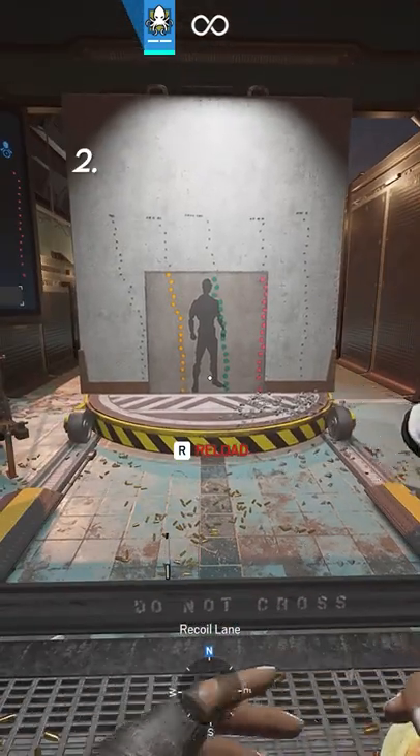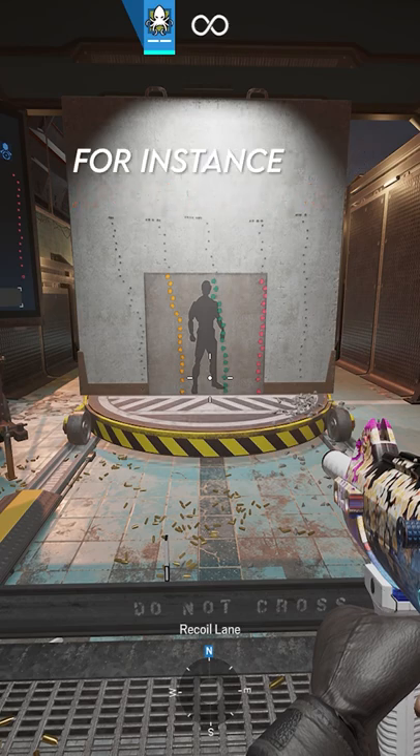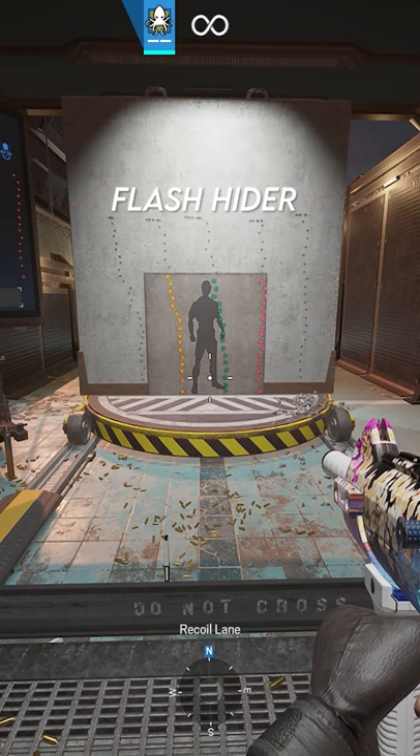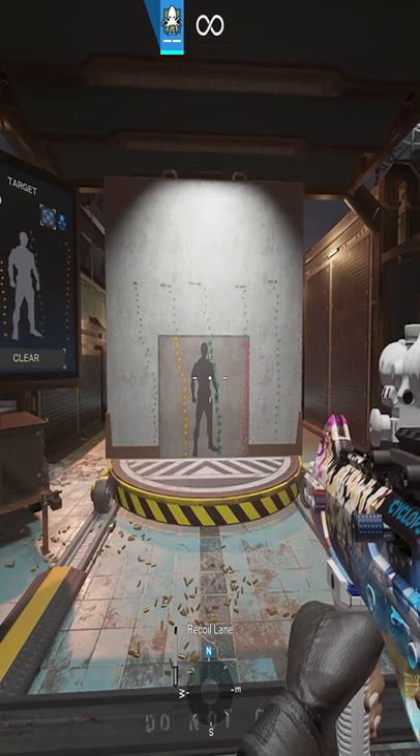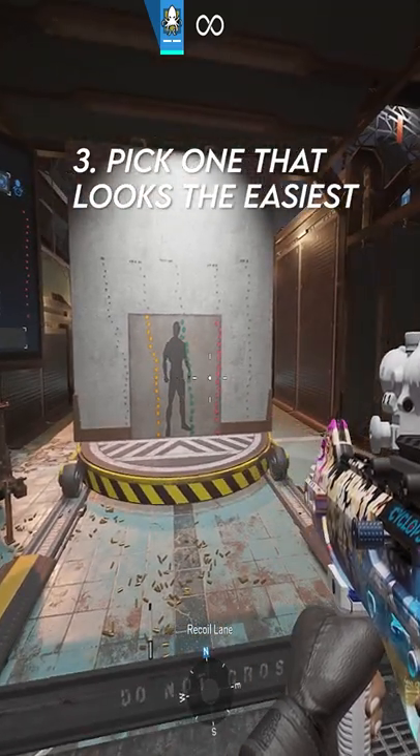Step 2: use every barrel attachment on the gun and look at their recoil patterns. For instance, from left to right we have Flash Hider, Compensator, Muzzle Brick, Suppressor, and Extended Barrel. Now after you've looked at all the recoil patterns, pick one that looks the easiest.